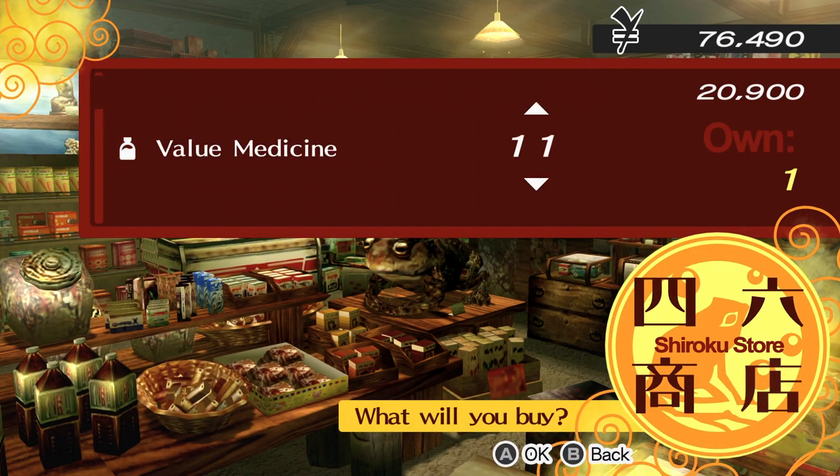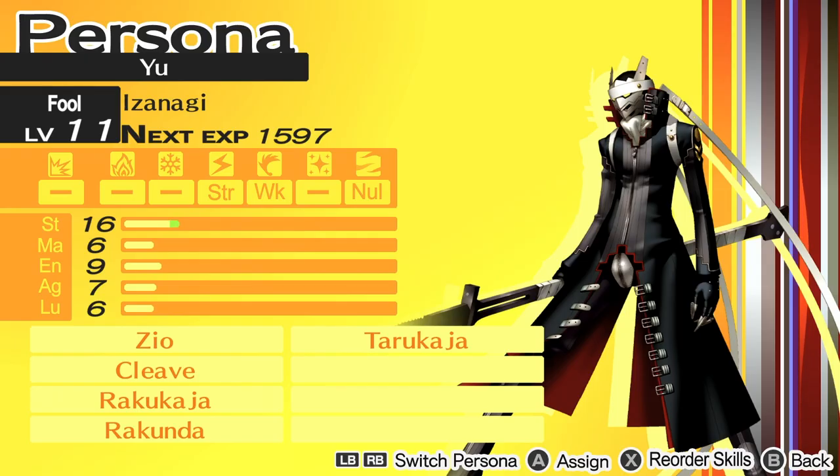Finally, make sure the protagonist has an electric persona such as Izanagi that can use moves such as Zio. If this is all done, then you're ready to fight Shadow Yukiko, so let's move on.